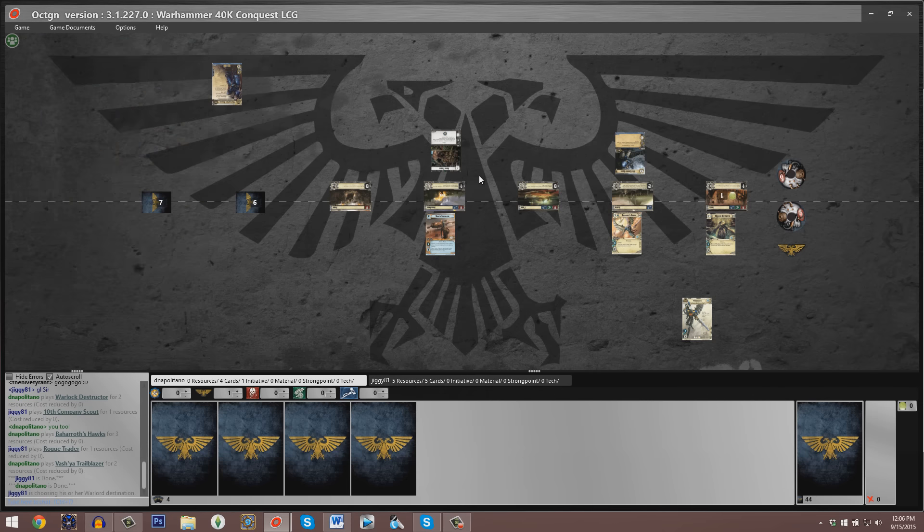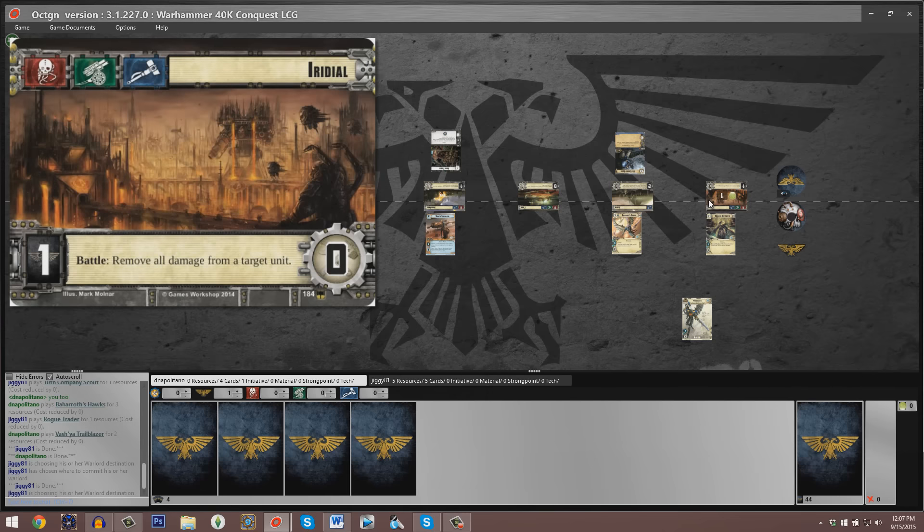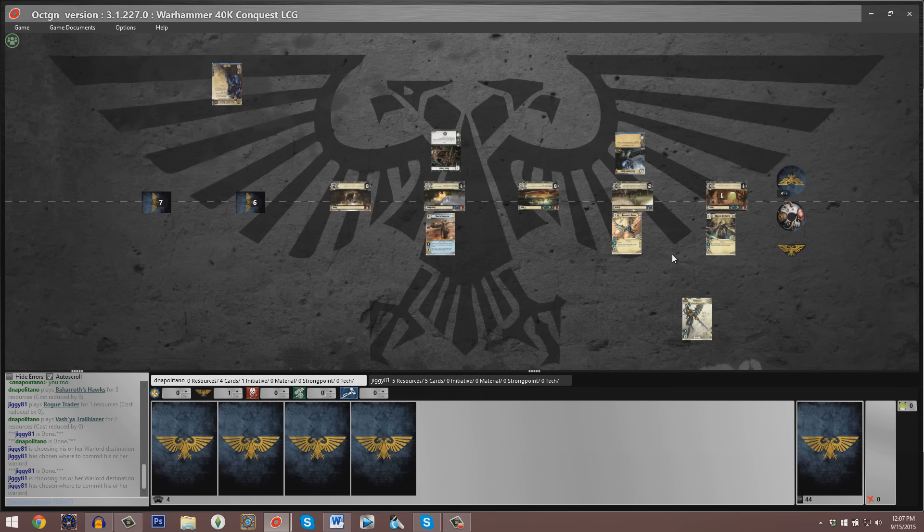Both players have passed and are currently figuring out where to place their Warlords. Looking at cards and resources, Baharoth is completely out of resources, still has four cards in hand, whereas our Space Marine player still has five resources and five cards. So even though he doesn't have much combat presence on the board, he's still got plenty of events at his disposal — things like Drop Pod Assault, Eager Recruits, and certainly plenty of cards.